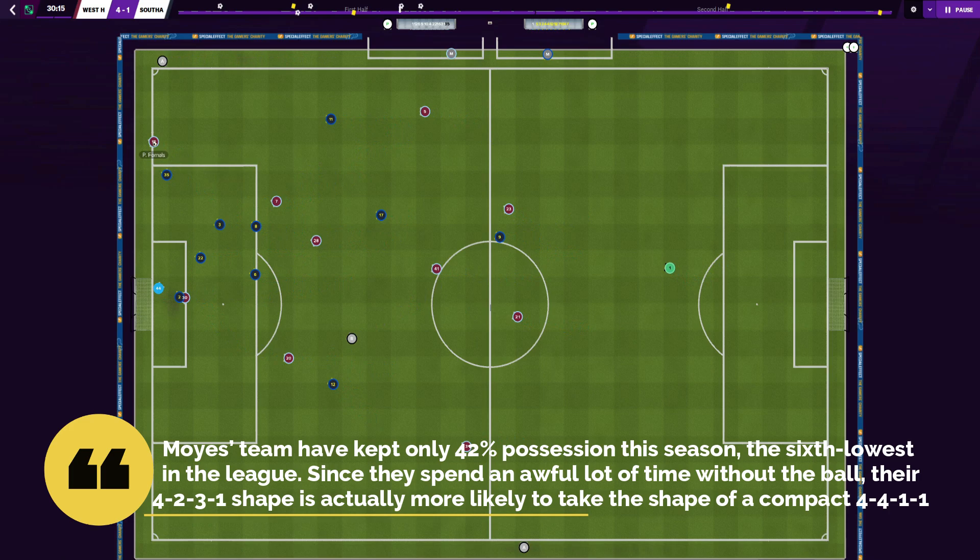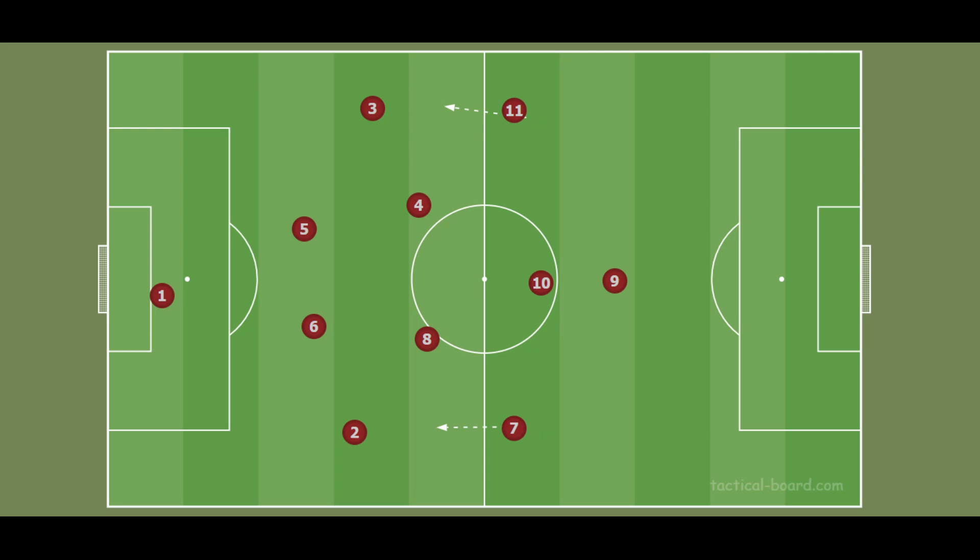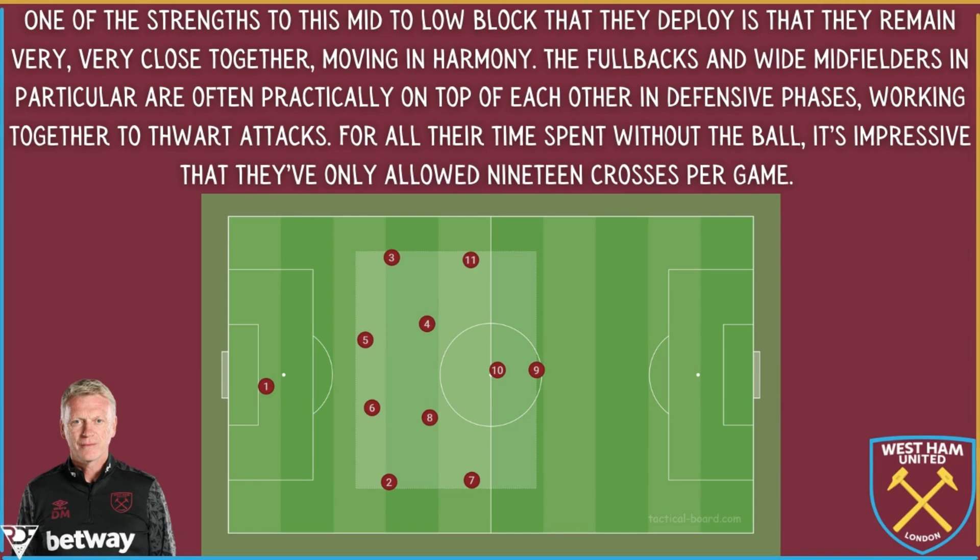Moyes' team have only kept 42% possession of the ball this season, the sixth lowest in the Premier League. Since they spend an awful lot of time without the ball, their 4-2-3-1 shape is actually more likely to be the shape of a compact 4-4-1-1, as the attacking midfielder joins the striker in the first line of pressure. One of the strengths to this mid-to-low block is that they remain very close together, moving in harmony.